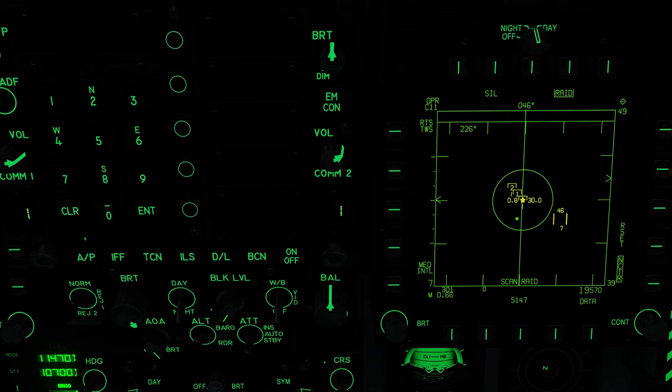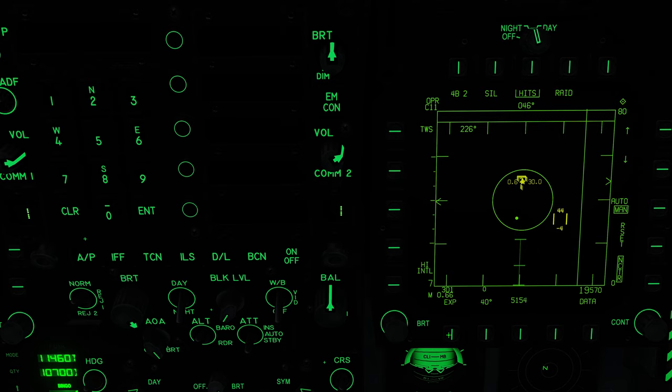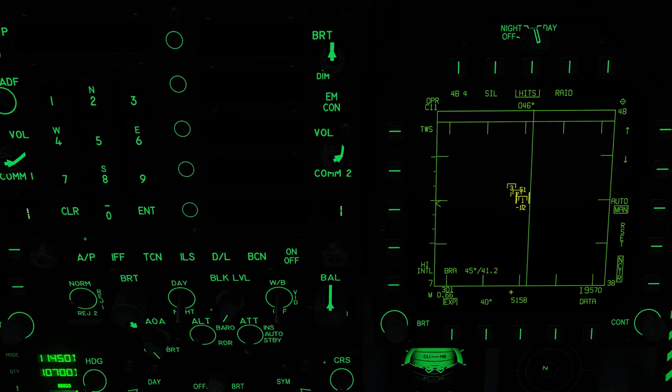There's one more method, and this is where even I get a little confused: that's called EXP, or TWS Expand mode. This provides a zoomed-in view of the tactical region centered around the LNS track file, but no change to the scan is made. So if we come out of Raid and go to EXP, you can see the scan still follows your TDC but it zooms in on them. EXP is more of a zoom centering on the TDC as focus, while Raid actually changes how the radar works by focusing on your LNS.